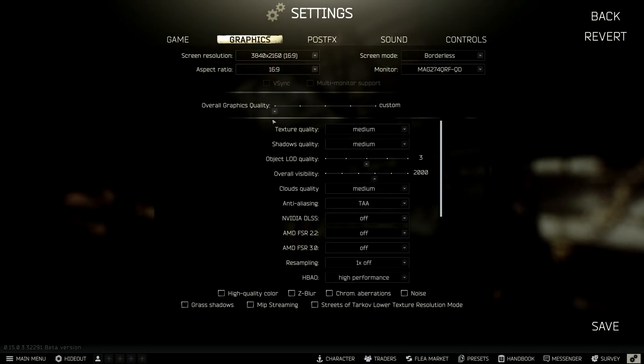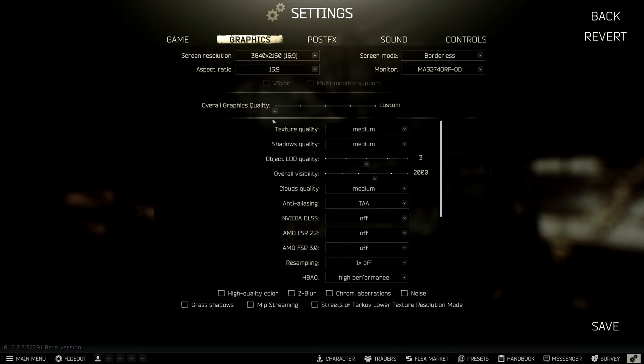Hey guys. So in the last video we tested every setting on factory and I got a lot of requests from people wanting to see Lighthouse. So today we're testing Lighthouse while still GPU bound. Why GPU bound? Because when you're GPU bound, most of these settings will show you the biggest impact on performance.